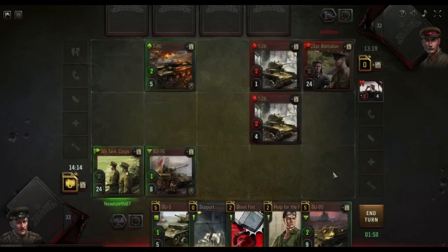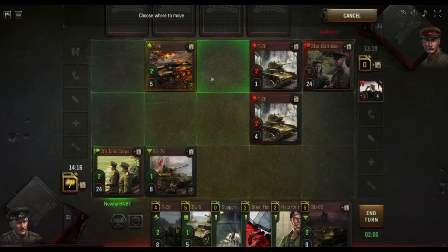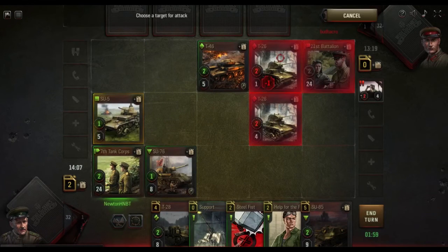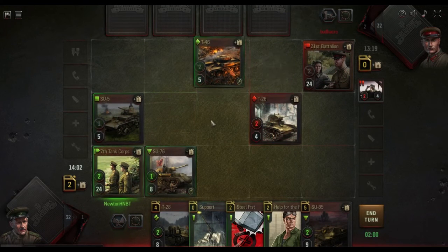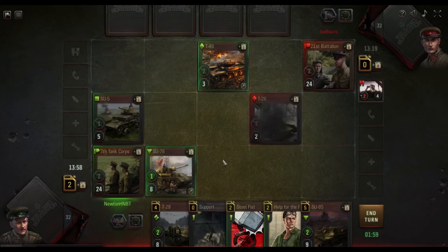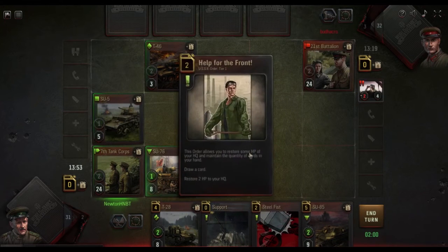That's even better actually — he doesn't move that one back. That means this can move back into safety now instead of having to move up there. We're not going to use the support — that'd be kind of silly, why waste a card?